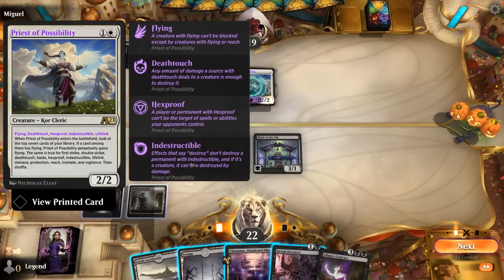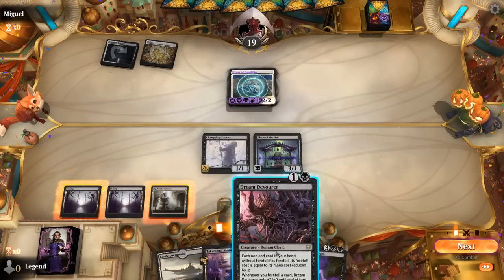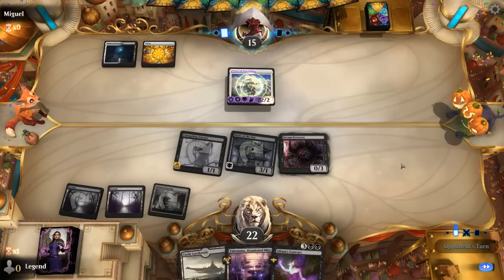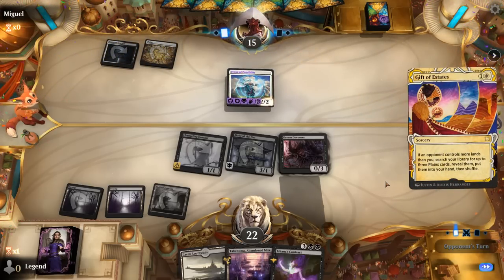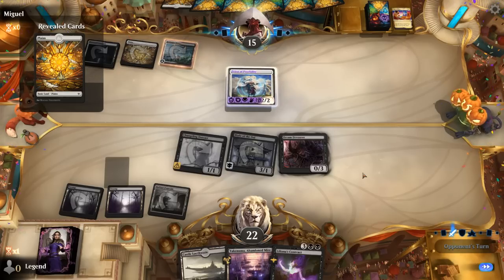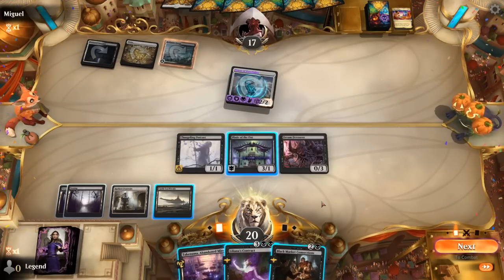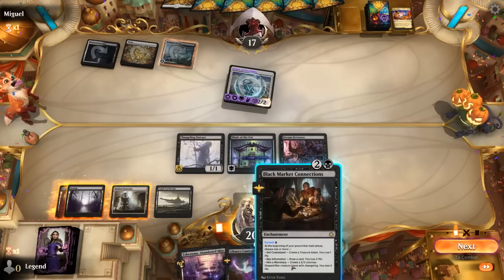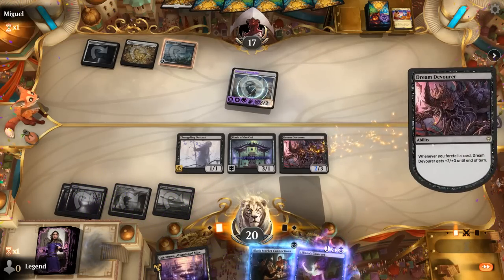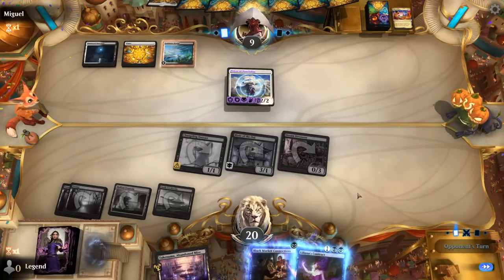They found Flying, Deathtouch, Hexproof, Indestructible, and Lifelink. Racing this is going to be impossible, but good thing we picked up Contract — slightly regretting not playing Dream Devourer now. This is going to hit us for two and gain two. Gift of Estates to find more plains. I can Foretell Liliana's Contract and Black Market Connections, then next turn play both. Connections makes our Shapeshifter. Just hoping they don't have answers to Contract.